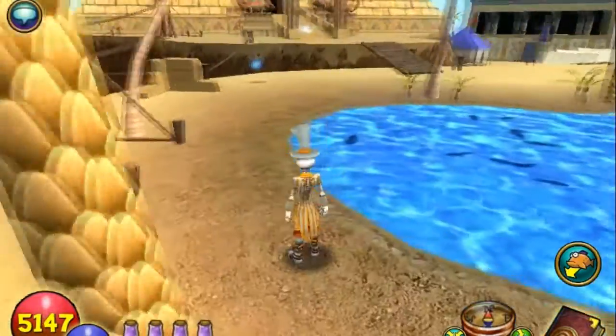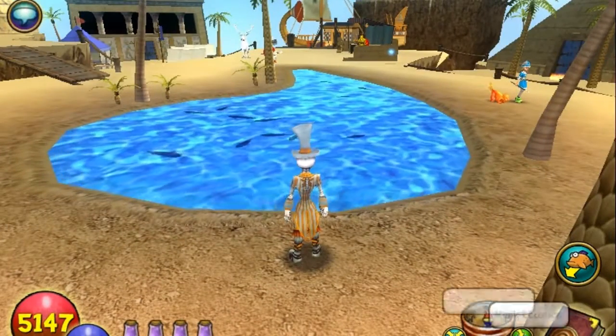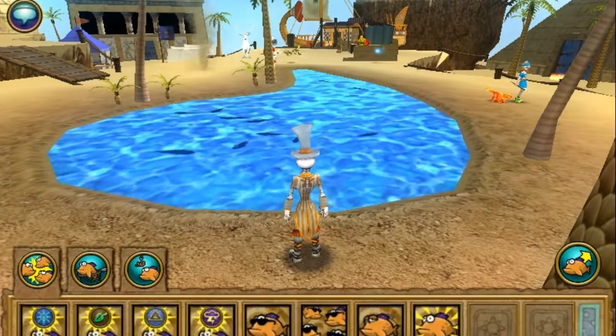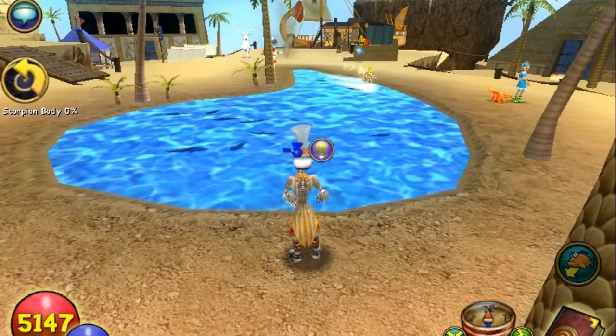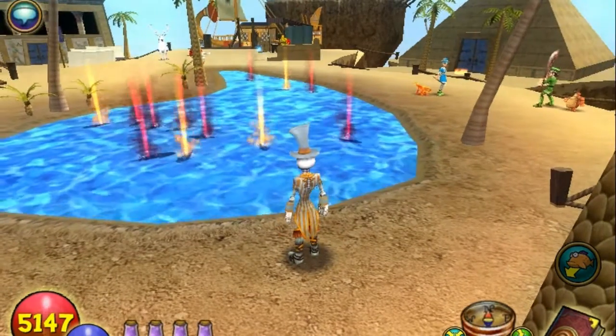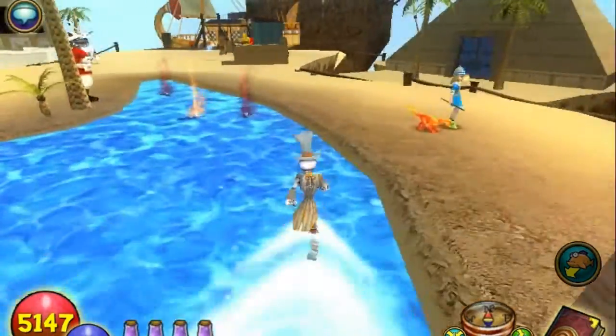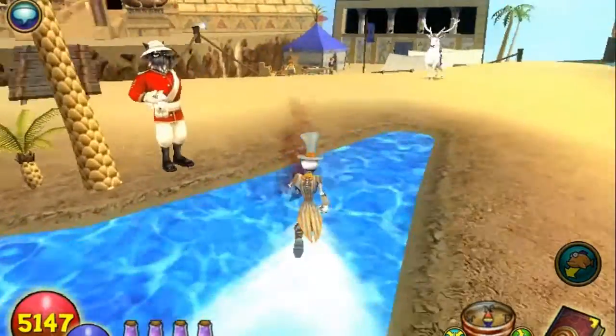Now ordinarily this fish isn't all that hard to catch, and this pond isn't all that hard to fish, but every once in a while the proportion of fire fish to balance fish — which is the other fish in here — will be really low, and you might not get it just because of that. I see four or five fire in here. We're going to get rid of all these balance so we can concentrate on what we're doing.